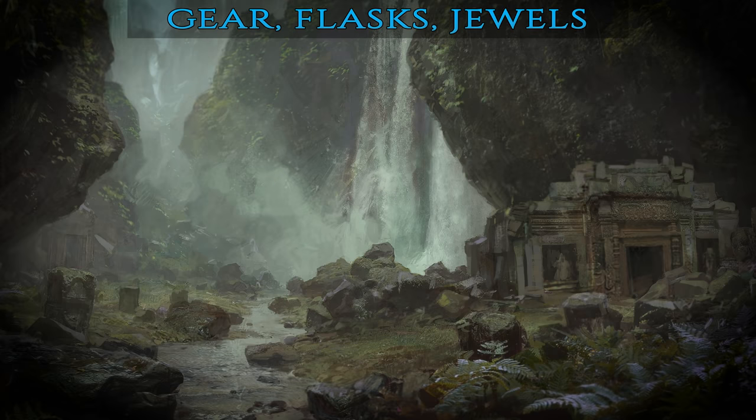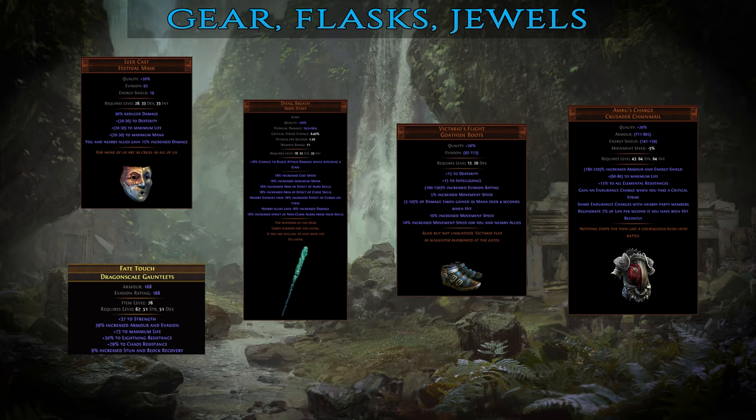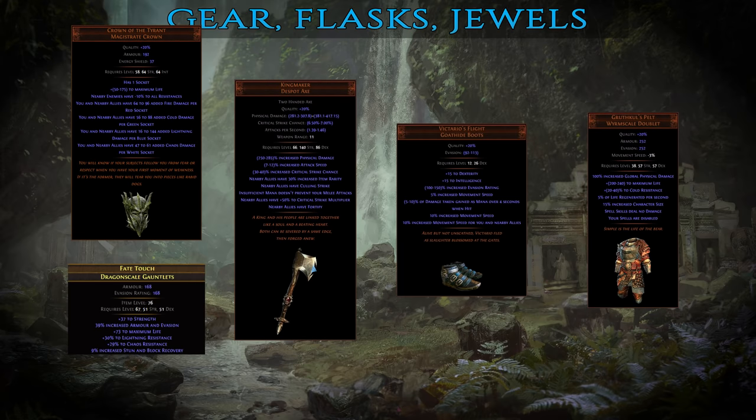As promised in the gem section, I'll also briefly cover the best gear for the Animate Guardian. The cheap setup is made out of Leer Cast Helmet, Dying Breath Staff, Victario's Flight boots, Ambus Charge body armor and a pair of rare gloves with 80+ life and 20+ chaos resistance. For the optimal gear, replace the body armor with Gruthkul's Pelt for a huge amount of life regen — this is the linchpin for your Guardian's defenses, an item that will make him almost immortal, so don't upgrade any other gear pieces until you get this one. The optimal weapon is the Kingmaker Axe, which provides a permanent Fortify buff to nearby allies including yourself, as well as Culling Strike. Finally, the best-in-slot helmet is the Crown of the Tyrant — if its single socket is green, it adds an insane amount of base cold damage to your minions, so make absolutely certain you colour the socket green before equipping it on your Guardian. On top of that, this helmet reduces nearby enemies' elemental resistances, further increasing the damage they take from your phantasms.